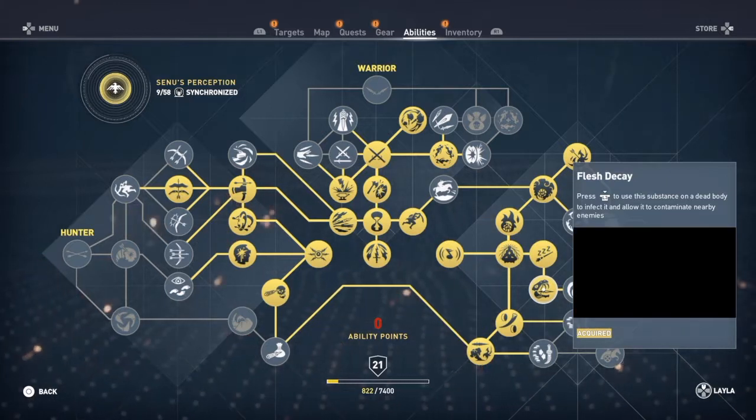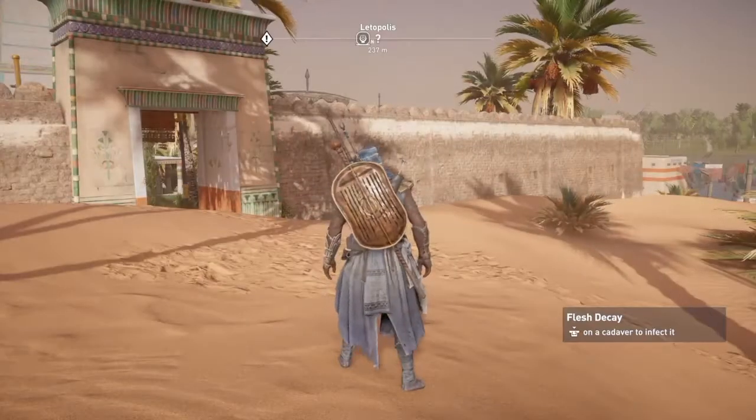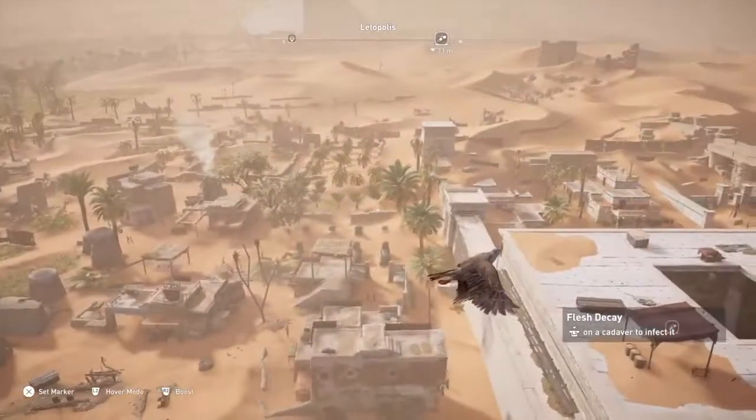What's up everybody, and today in this video I'm going to talk to you guys about the best ability in Assassin's Creed Origins, which is Flesh Decay. Why is it the best? Well, let's see — you go and kill somebody, and if you stealth kill them...